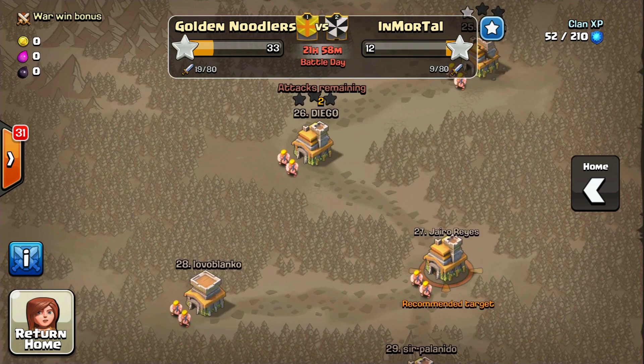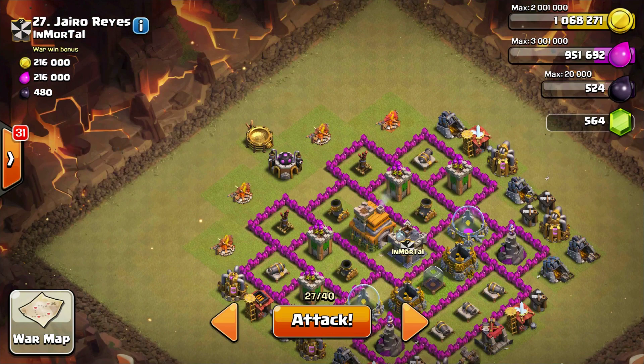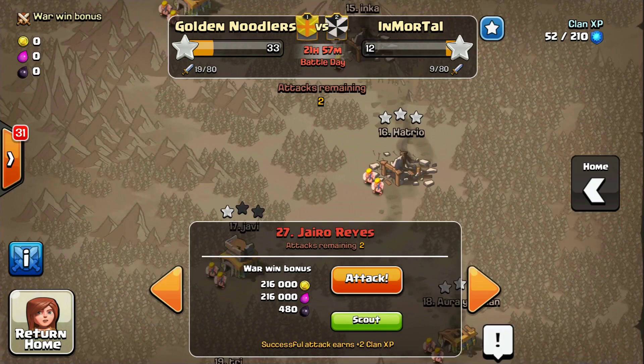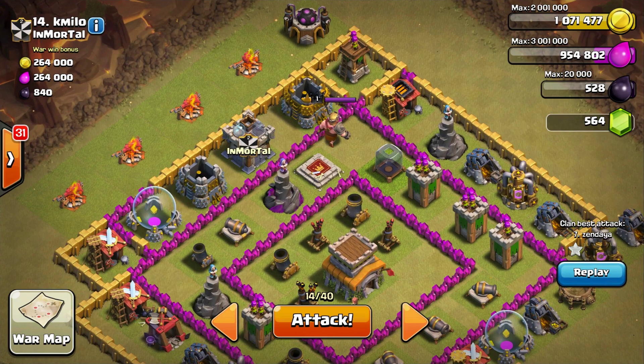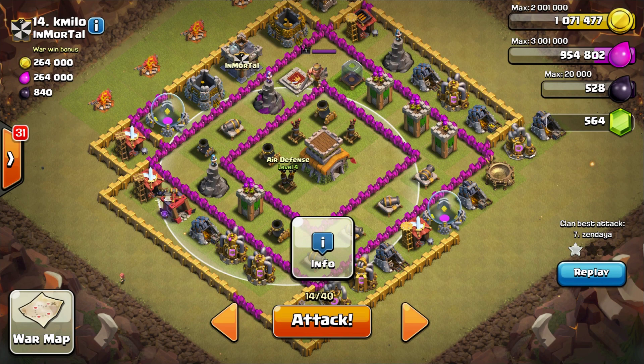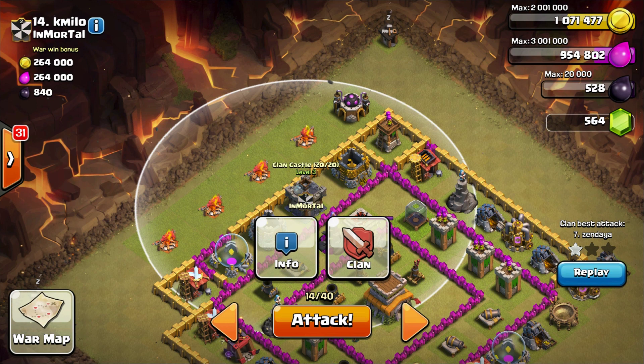Alright, enough talking — let's get to war. My recommended target is 27, but I'm actually going to go up to number 14. Someone got a one star on it and I figure I can get a three star. The clan castle is here, so I can lure right up top, pull those guys out, and lay my balloons across the top. I can take out this air defense quickly and hit all three with kind of one rage spell — hopefully all five. Here we go.